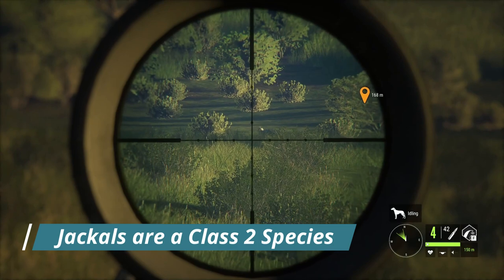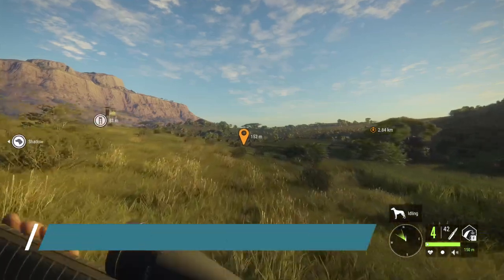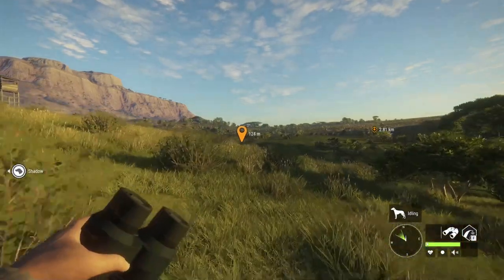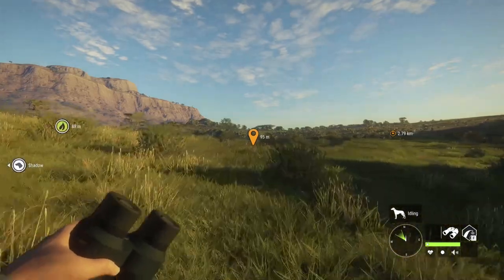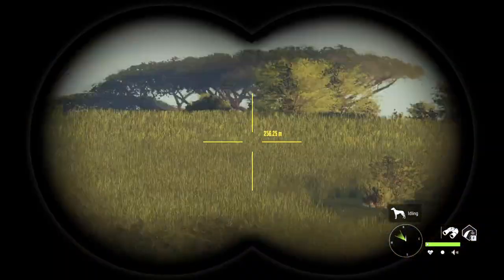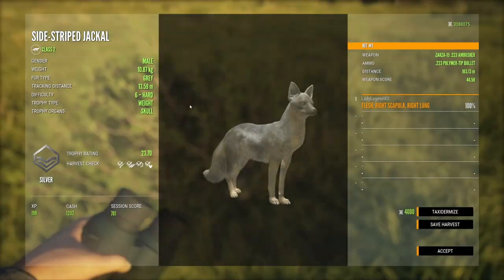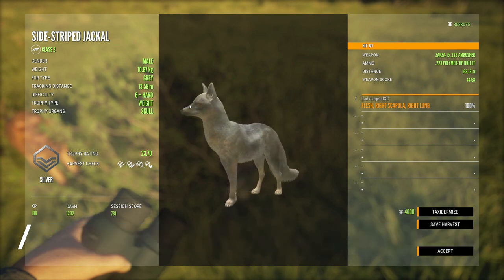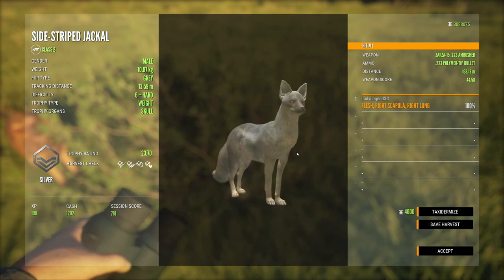Jackals are only a class two species, so there are not a lot of weapons you can use with them. The Zarza 223 is absolutely fantastic for jackals because they are such tiny creatures. You can also use the 223, the 243, and the 30-30 if you wish. You can also use the Kalman but it does not get a lot of range. This guy is a gray — other common fur variations include light brown and gray brown. They only come in two rare variations: melanistic and albino, both with a less than 0.1% spawn rate, so not easy to find.